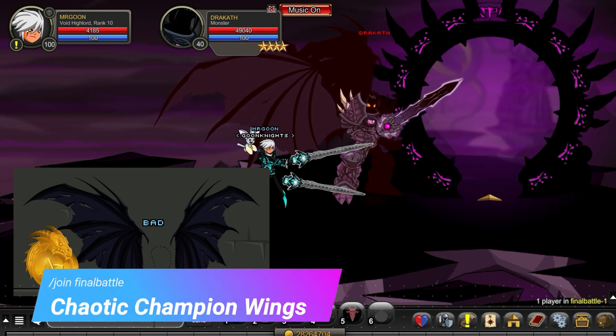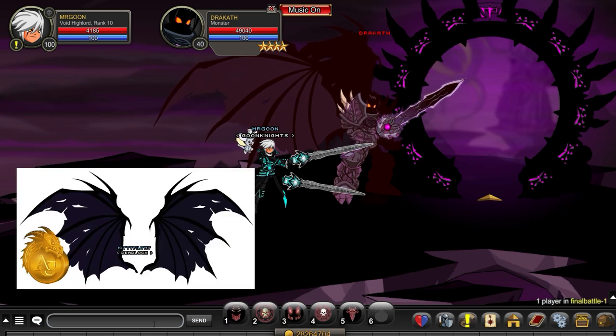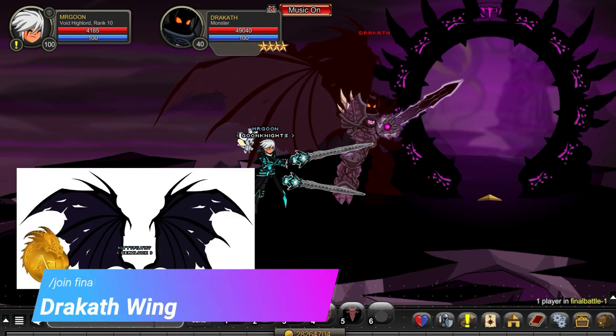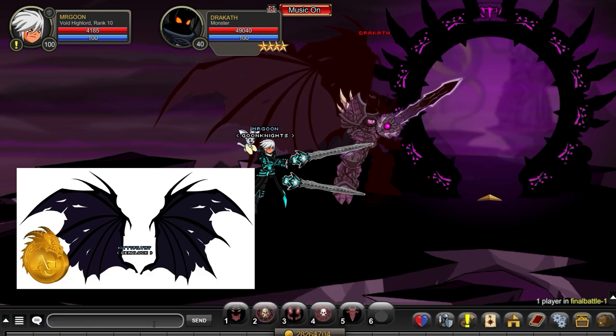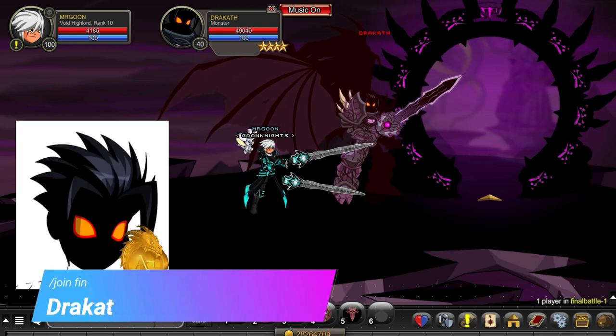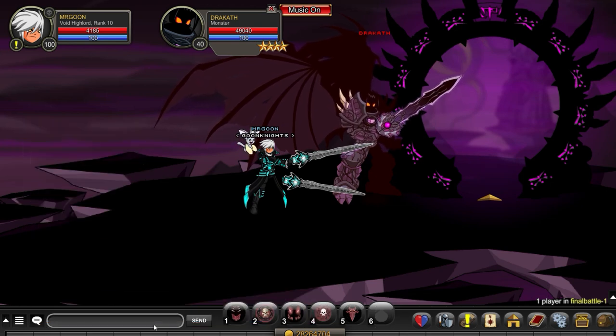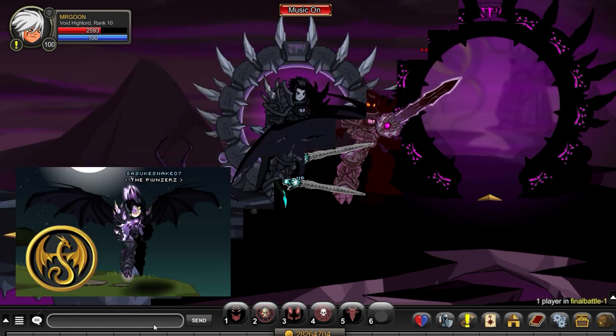Now we've got Dracuf, so join Final Battle for Chaotic Champion Wings. They're free player, which confuses me slightly because he also drops the Dracuf Wings free version, so I guess somewhere in game there's a member version of him. You can also get the Dracuf Mask from the Azaxa monster — so there are free 1% drops all from the level 40 Dracuf you can see on screen.